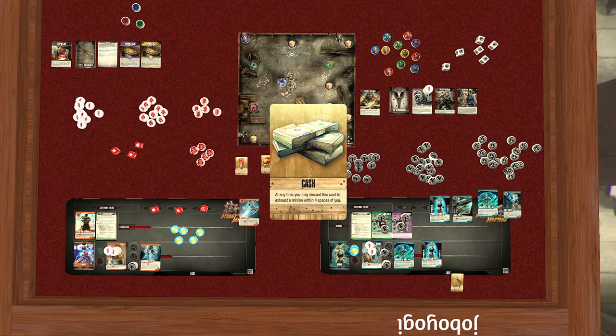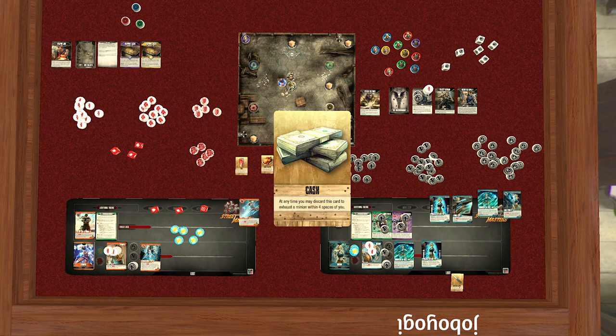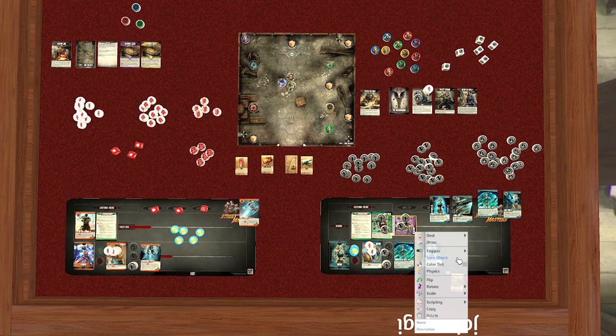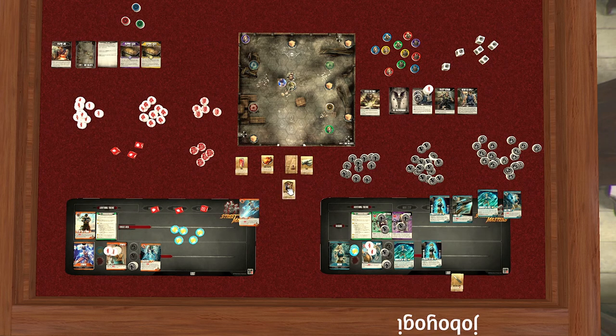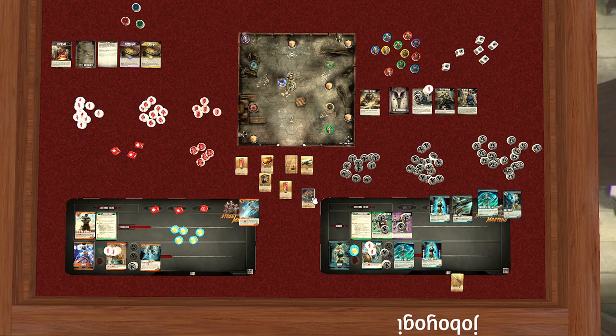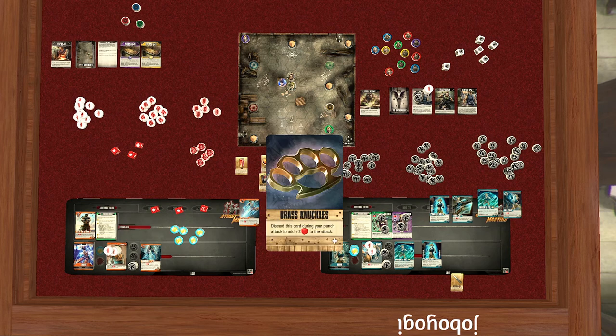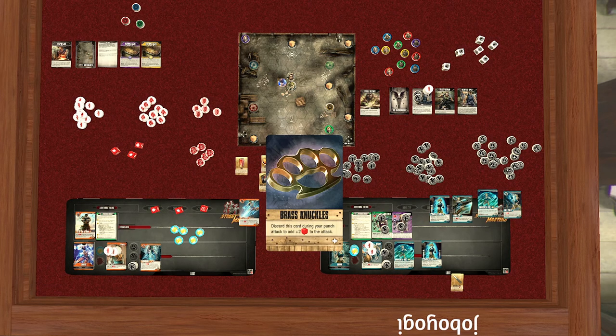'Cash' will exhaust a minion — these minions have activate abilities. If you exhaust them by bribing them with cash, you do the same rotation you'd do on your own cards and they would not activate. There are some effects that allow that. 'Brass Knuckles': discard this card during your punch attack to add plus two to the attack — so it's useless for Megan who does kick attacks, but great for Kyu Ryu with a punch attack. That's how specific loot types interact with specific fighter attack types.